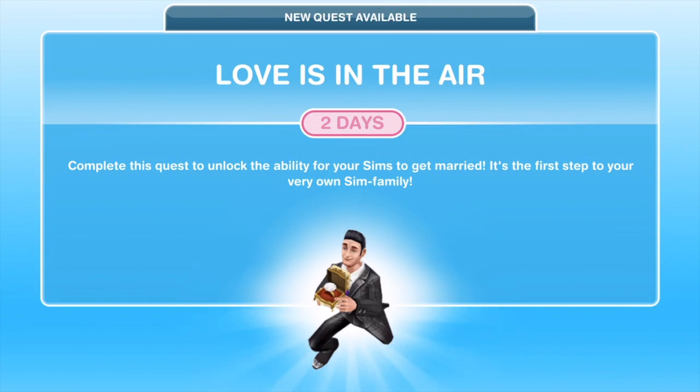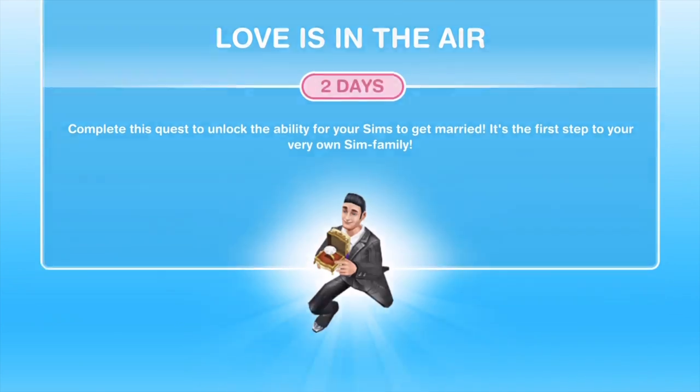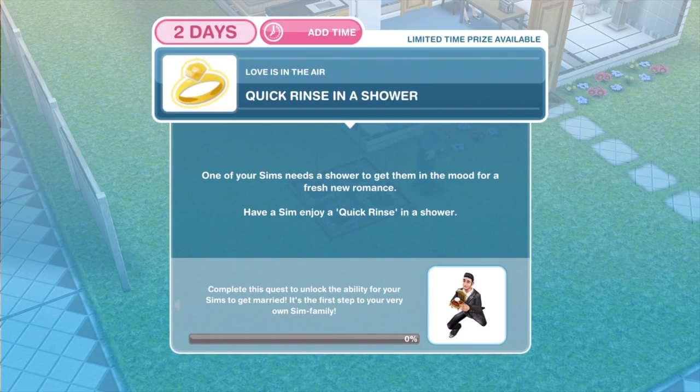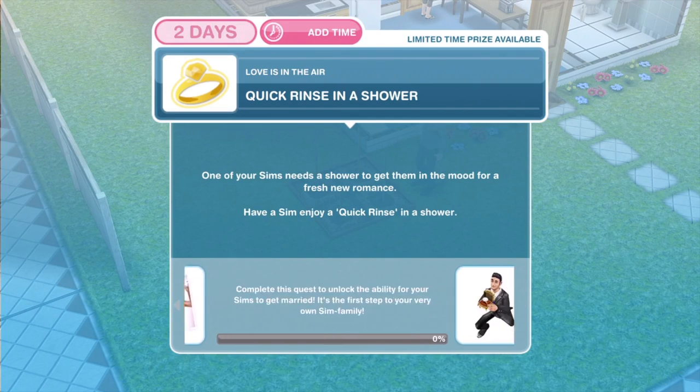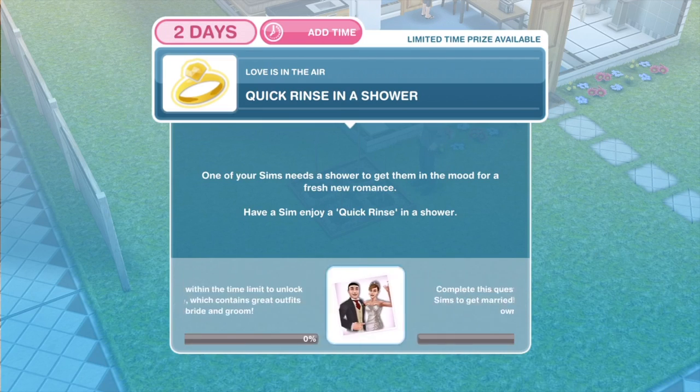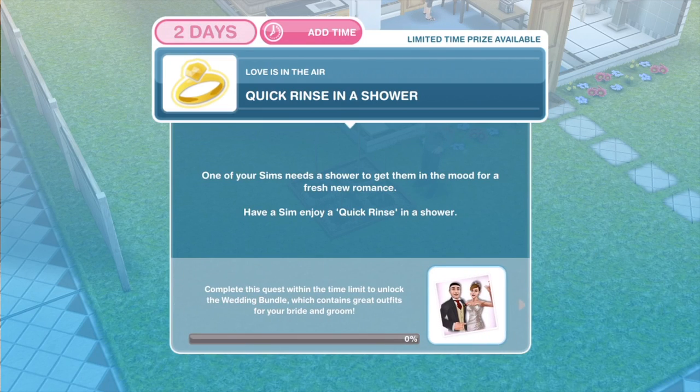Once you have completed the Money Grows on Trees quest and you are level 7, you will get this pop-up. It says: Love is in the Air, two days. Complete this quest to unlock the ability for your Sims to get married — it's the first step to your very own Sim family. Down at the bottom it tells us what we can win: the ability to get married, and complete this quest within the time limit to unlock the wedding bundle which contains great outfits for your bride and groom. You've got a timer along the top so you can keep track of how long you have got left.